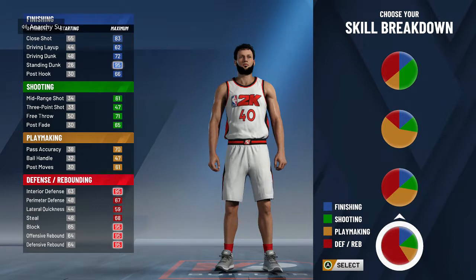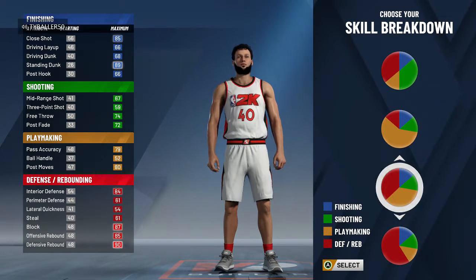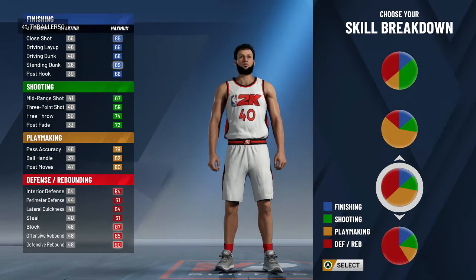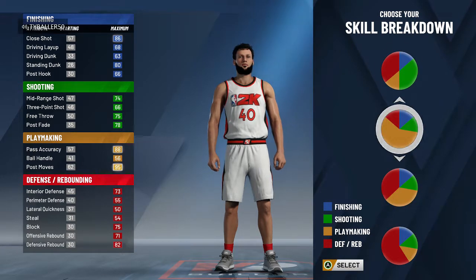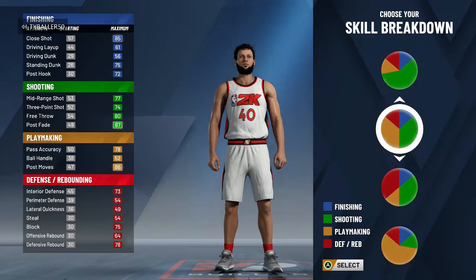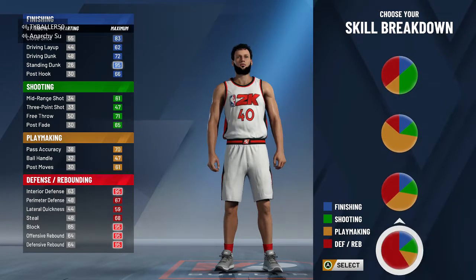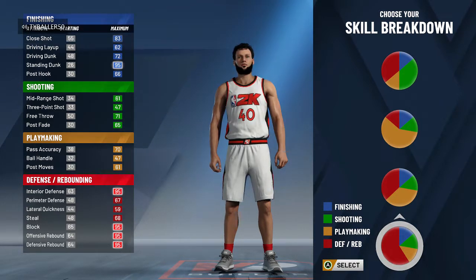I had a choice to make between making the majority of my pie graph defensive and rebounding, or making it kind of half and half with defensive, rebounding, and finishing. After looking at it for a few minutes, I decided to go purely defensive and rebounding because he still gets a 95 standing dunk, and that's good enough for me. He also gets 95 for all his rebounding and his block.